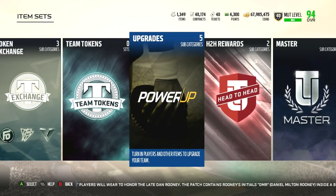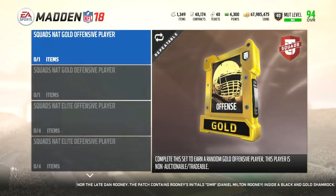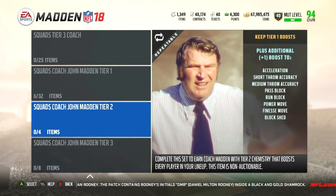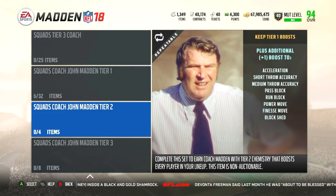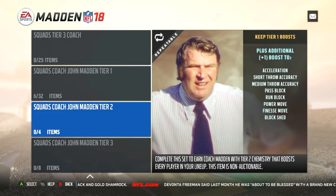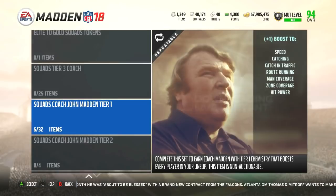Once I get John Madden I'll want tier two and three, and I'll have to play squads a lot for that. Tier three I'm less interested in — there's not much there except pursuit, throw on the run, carry, stiff arm. But tier two I definitely want because you get plus one pass block and run block to every offensive lineman, plus one power move and finesse move to all linebackers and defensive linemen, and plus one block shed — imagine adding that to someone like Von Miller.